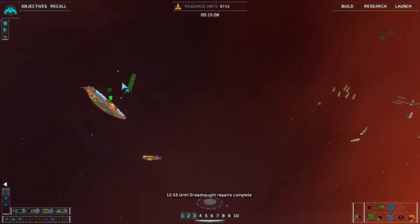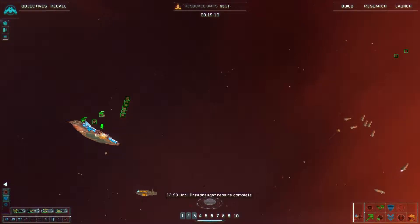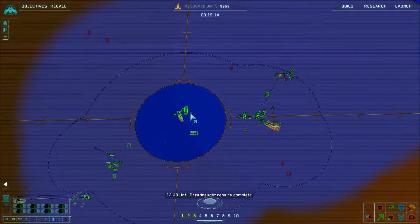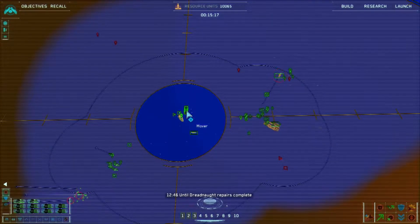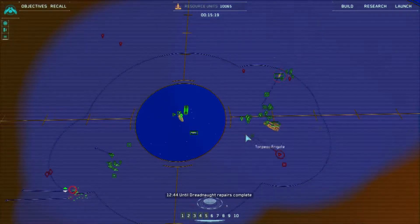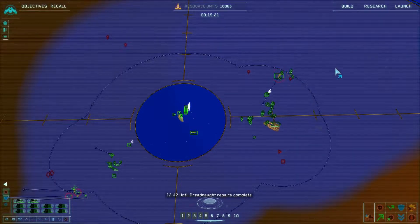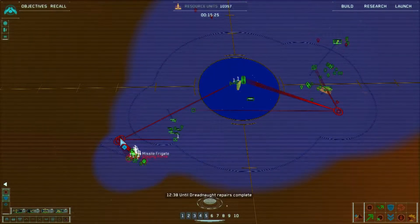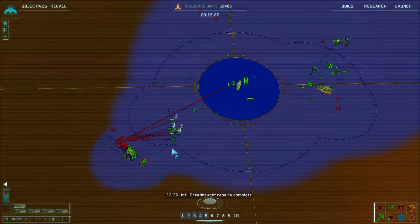Group one reporting - ready, group one reinforced. Let's zoom out and gather all the movers. Group three - get the movers in to help. Group one copies, moving to intercept. Group two reporting.